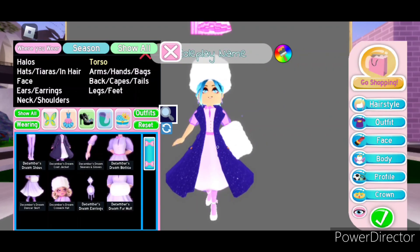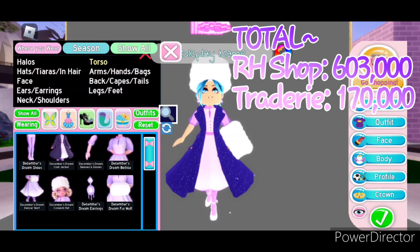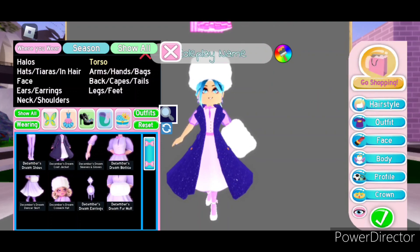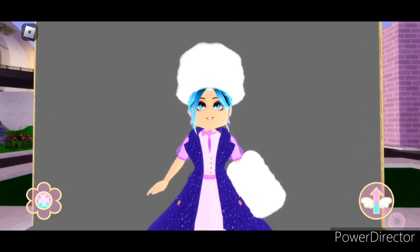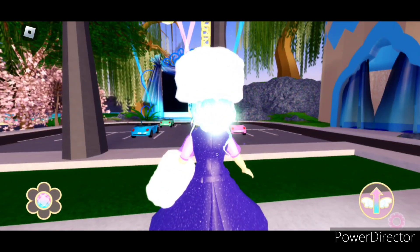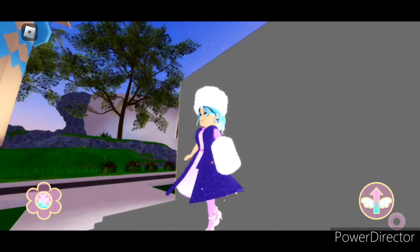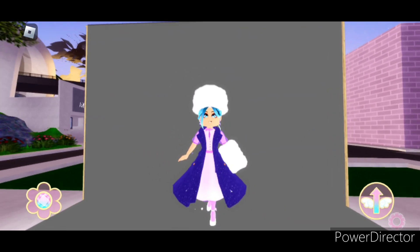In total, the December's Dream set can be bought in the Royal High shop for 198,000 diamonds. On Tradery it's worth about 170,000. That does make this set the most expensive winter set so far, though it does make sense since it also has the most items. This set is definitely a super cute one — it really does give off business vibes. I love how sparkly it is.